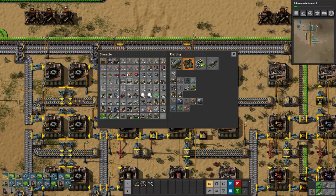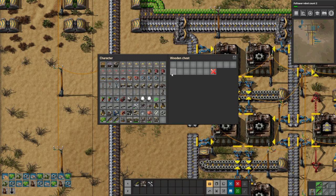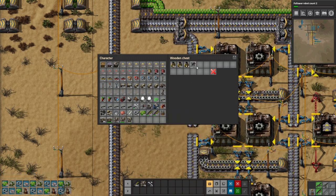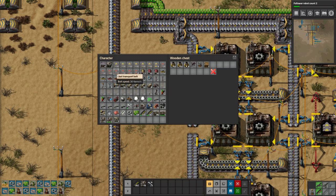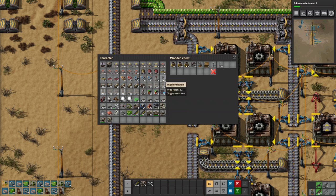I'm starting to accumulate a lot of garbage in my inventory. Let's go ahead and set down just a wood chest for now. Throw the stone furnaces in there, the burner mining drills in there, light armor can go in there. I'd like to get rid of some of this stuff — we'll throw the wooden chests in there and the regular power poles in there too.